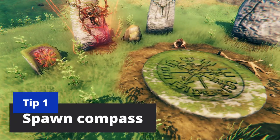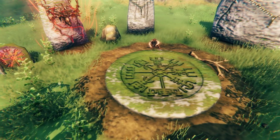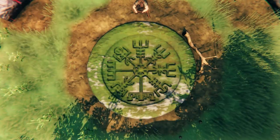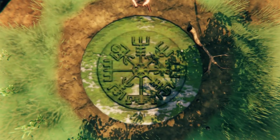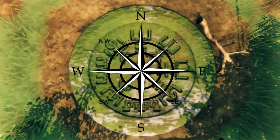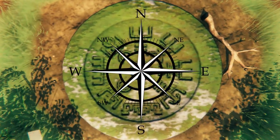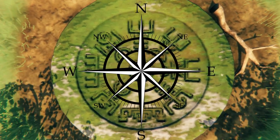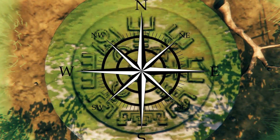Tip one: in the middle of the summoning stones where you spawn there's a Nordic compass, and this actually works like a real compass. The trident with the three lines on top is pointing north. Every single other direction — east, west, south, and all the other cardinal directions — can be figured out from there. Get your bearings and let's go.